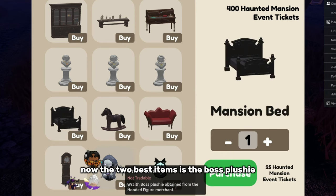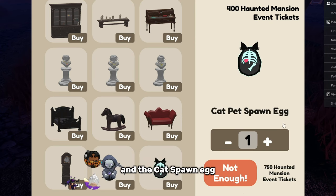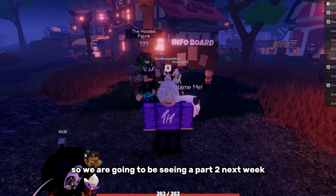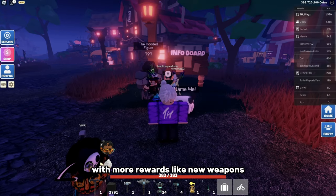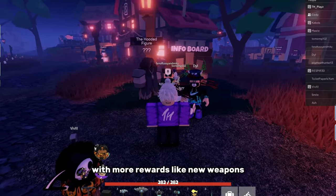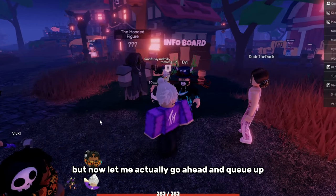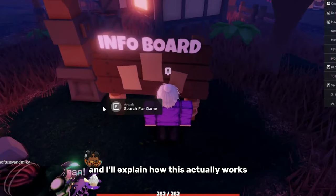The two best items are the boss plushie and the cat spawn egg. This is part one of the Halloween update, so we're going to be seeing a part two next week with more rewards like new weapons, cauldrons, and furniture to place on your island. Now let me queue up and explain how this actually works.